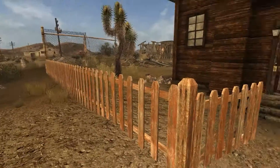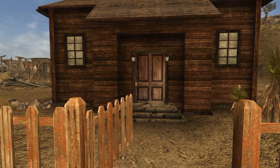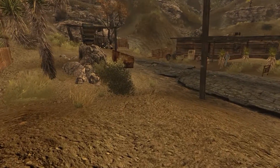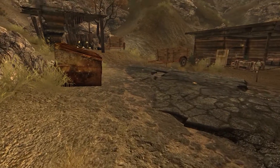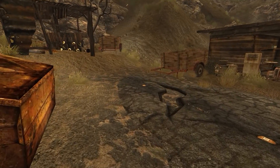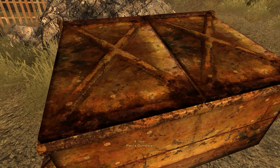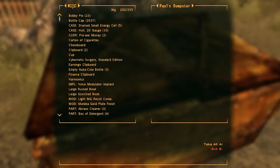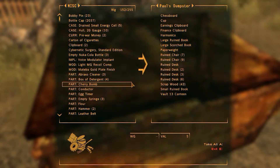In between episodes, Jesse and I cleared out the inside. We got quite a bit of junk, a few skill books, and some other stuff. I am severely overloaded, so let's dump some junk in this old thing here, and then press E to exit.